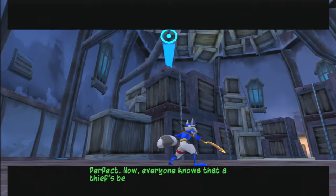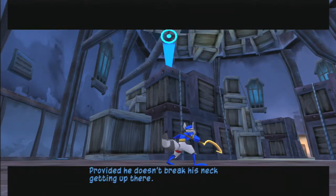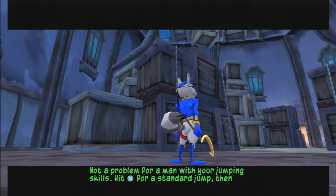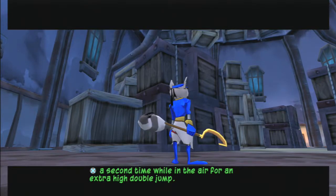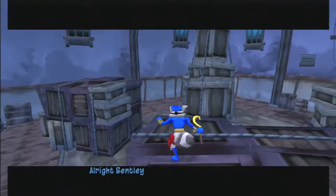Now everyone knows that a thief's best friend is a rooftop, provided he doesn't break his neck getting up there. Not a problem for a man with your jumping skills. Hit the X button for a standard jump, then hit the X button a second time while in the air for an extra high double jump. All right, Bentley. What's next?